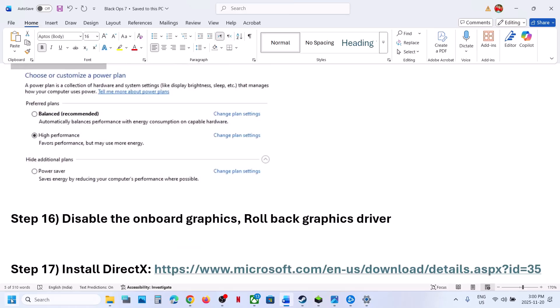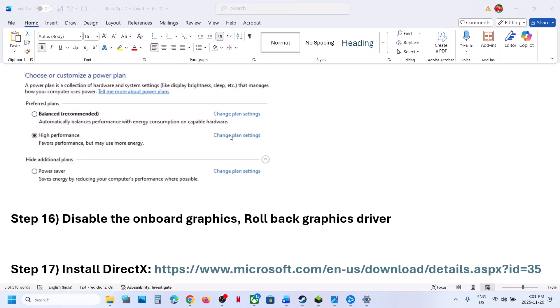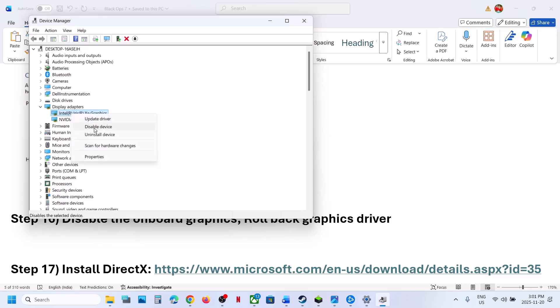Next step: disable the integrated graphics card. Click the Start menu, go to Device Manager, and expand Display Adapters. If your computer has dual graphics cards, the Intel one is the integrated GPU. Right-click it, click Disable Device, and relaunch the game to check. Once you're done playing, enable the integrated graphics card again.